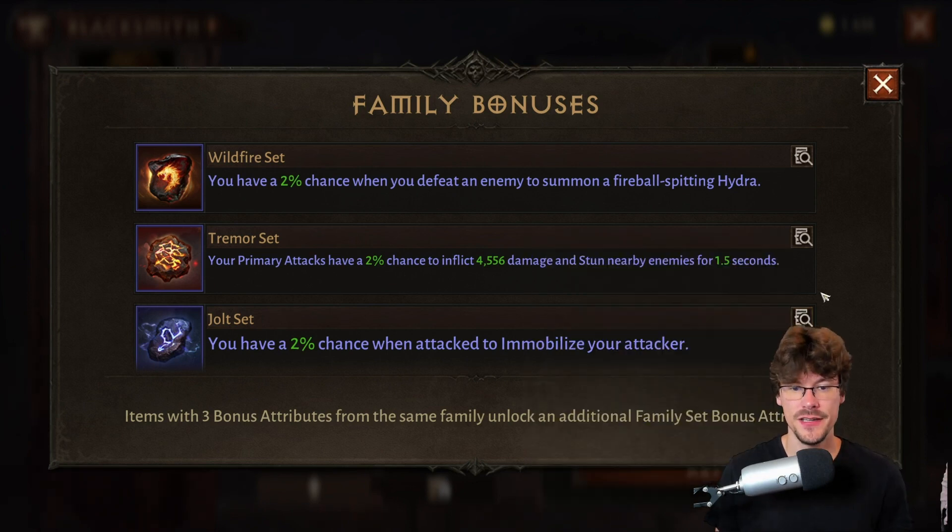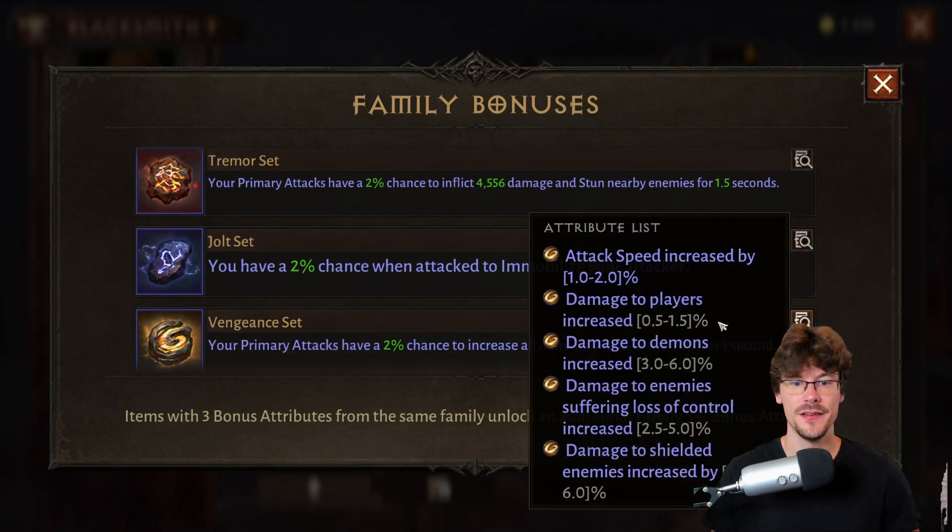Vengeance will also be a very interesting family because you will have attack speed, damage to players, damage to demons, damage to enemies under CC, and the last one — less interesting — damage increase against enemies with a shield.